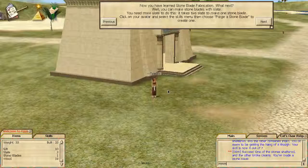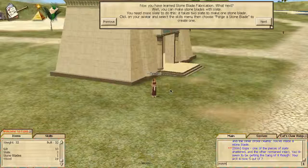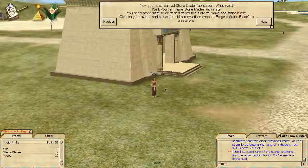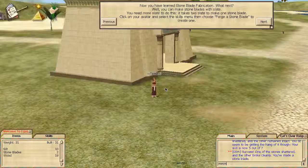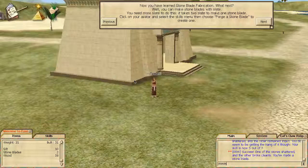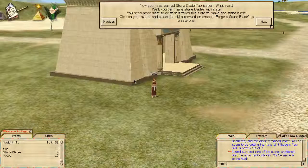Still failing. Only in this case you always fail. Failing again. Forge a stone blade — oops, oops, oops, oops. Multiple oopses. Success! One of the stones shattered and the other broke clearly. I have made a stone blade and I have... no more slate left. So I need to go find more slate — need to make another stone blade to learn carpentry.